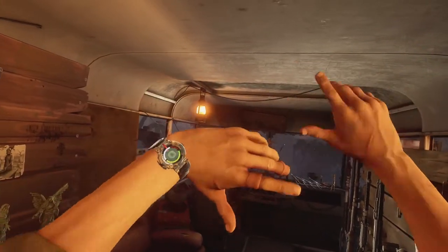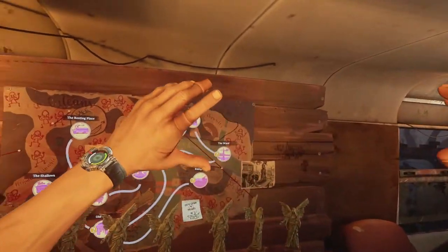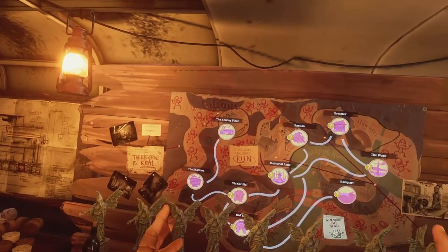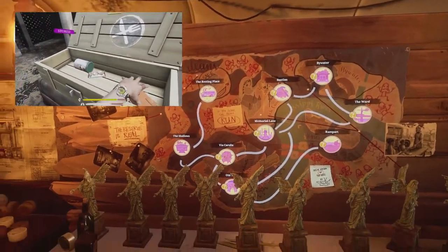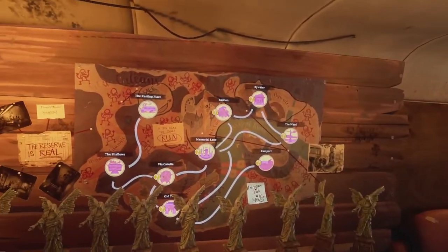Hello, you beautiful bunch of survivors and welcome back to my channel. As some of you may or may not know, I've done a ton of videos on cache locations. If you don't know what caches are, they're basically wooden crates filled with good stuff such as food, meds, ammo, and weapons, and they're dotted around the Saints and Sinners world.